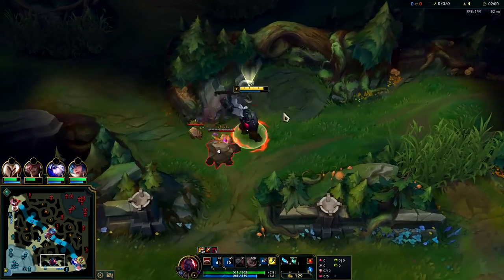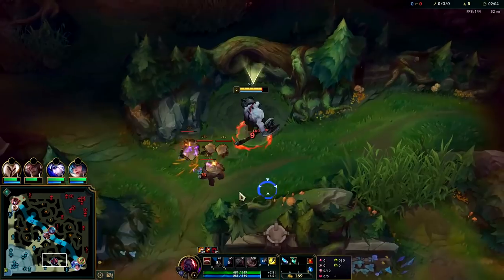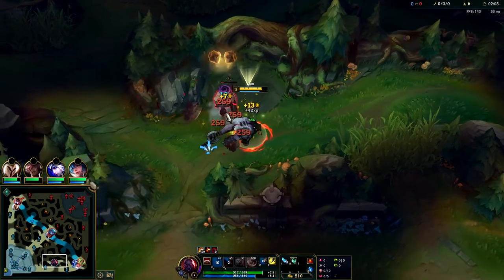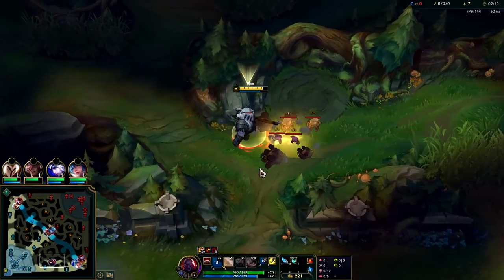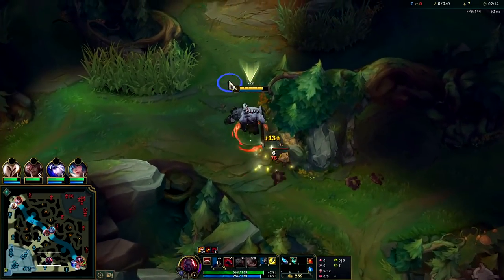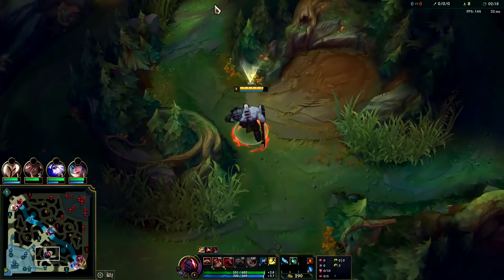I should have held my Q charge longer, but we did need to cancel our W, which you can do while you're still holding your Q. You can activate or cancel your W to make its damage go off early — before, during, or after a Q channel. All of the above.